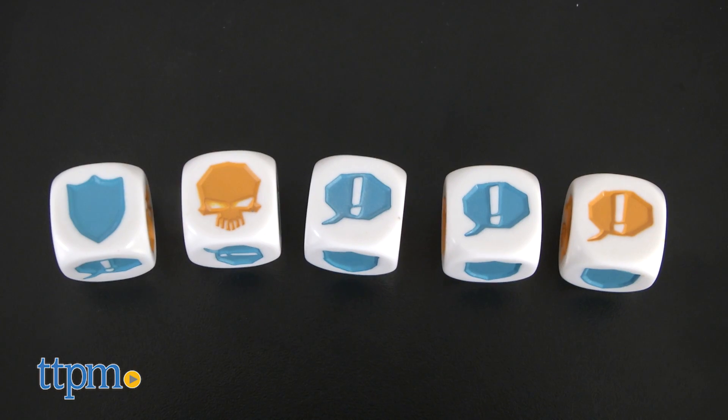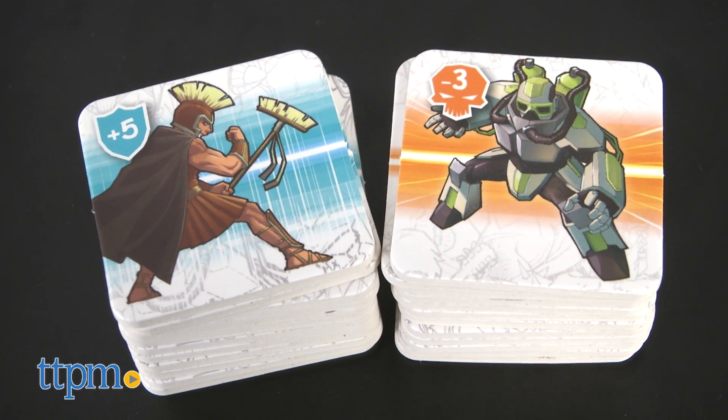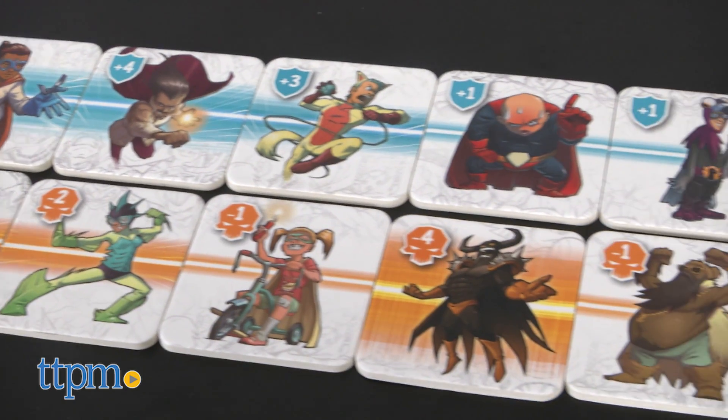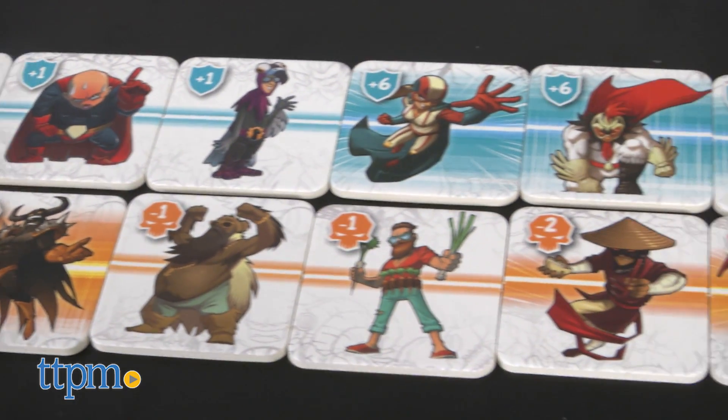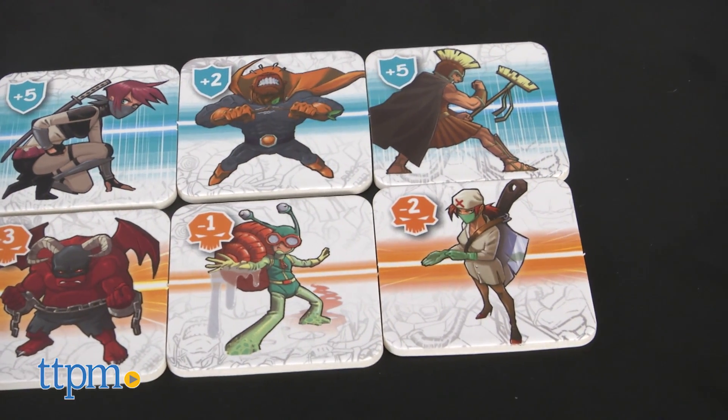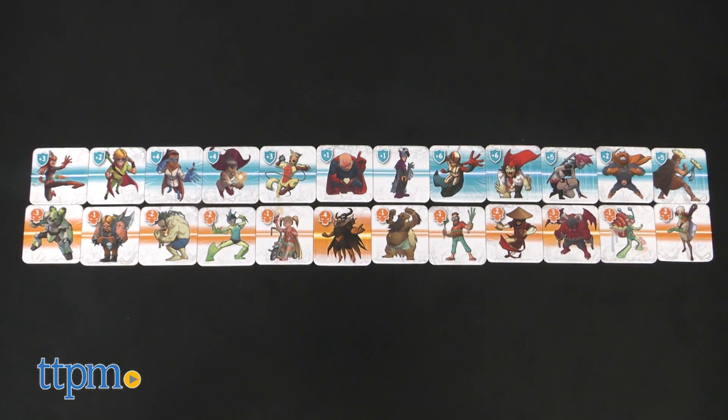The game comes with 5 dice and 24 super cool tiles. I love games with a fun concept, and Pow does not disappoint. Players are comic book writers and they need to collect both superheroes and supervillains for their creation. Start the game by shuffling and lining up the tiles left to right on your game playing surface, face up — one row for heroes, one row for villains.